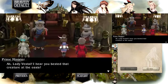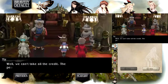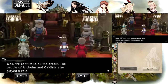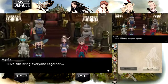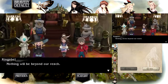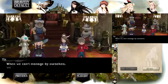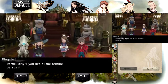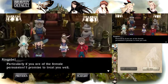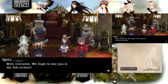'Lady Vestal, I hear you busted that creature at the oasis — we would have been lost without you, I'm afraid we owe you a great debt.' 'Well, we can't take all the credit — the people of Caldisla and Sage also played a role. It turns out the world is full of people willing to help out. If we can bring everyone together, nothing will be beyond our reach.' Everyone, we hope to see you in the full version.